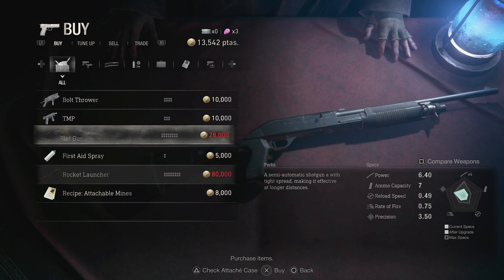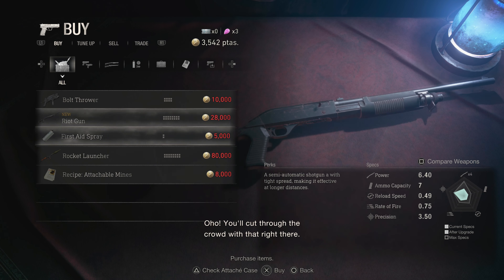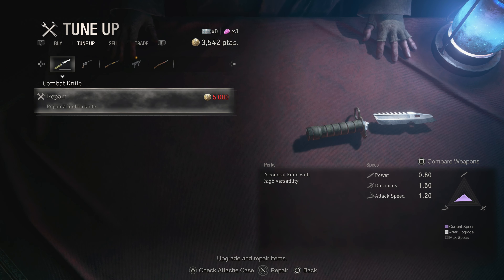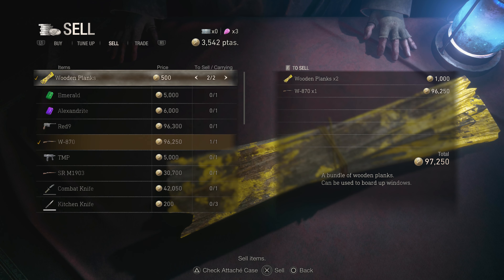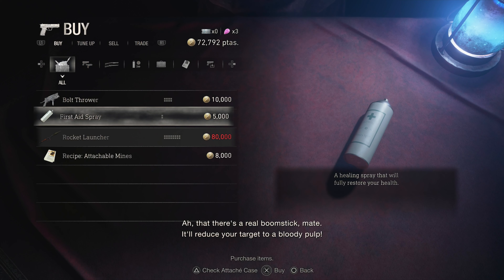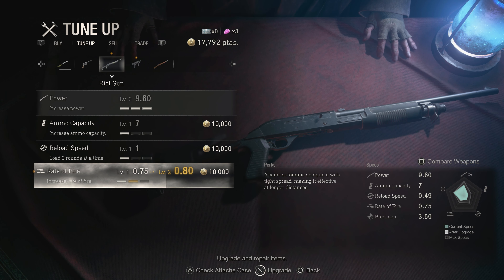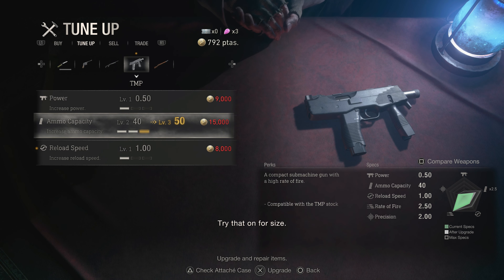Oh, the riot gun! All my wares are in tip-top shape. Let's get the TMP so we at least have another weapon. I'm going to sell this shotgun and these planks too. Now I'm going to buy the riot gun and tune it up — it gives us way more damage than before, which is good. And I should upgrade the TMP as well — a little more ammo capacity.